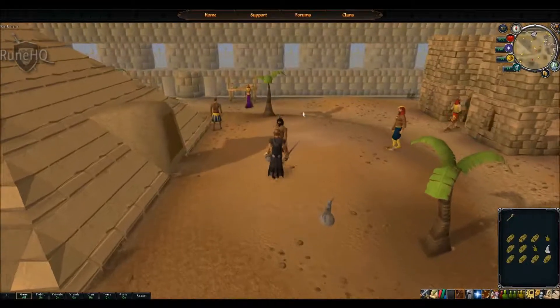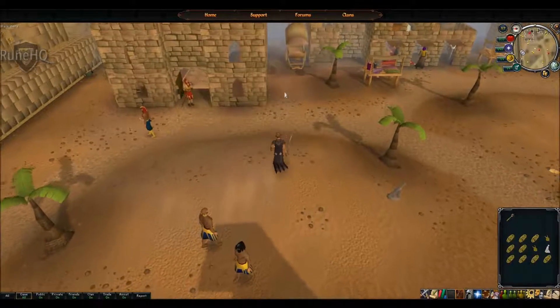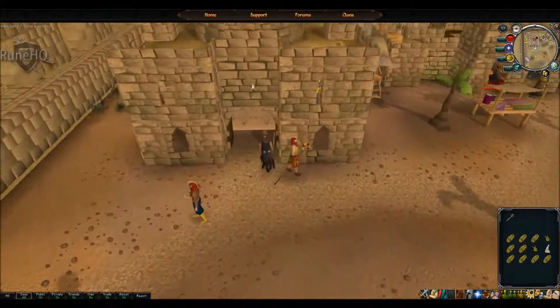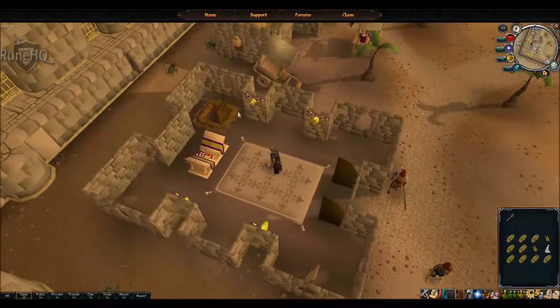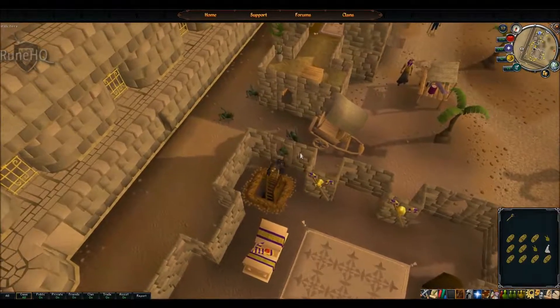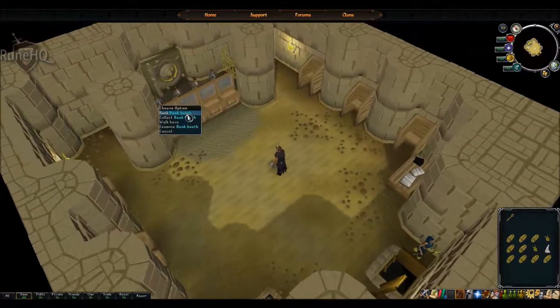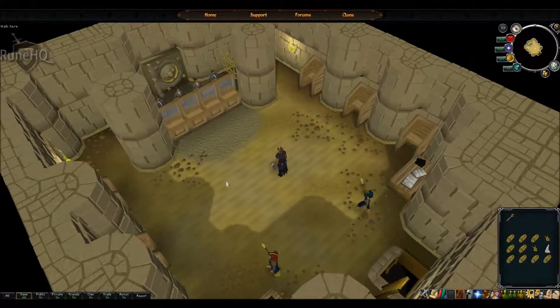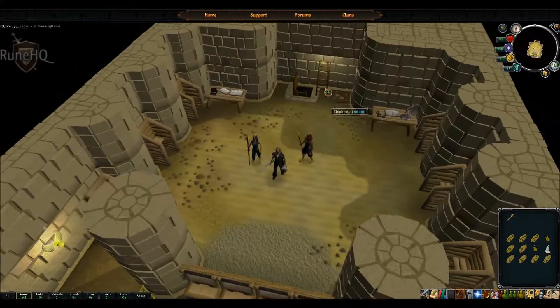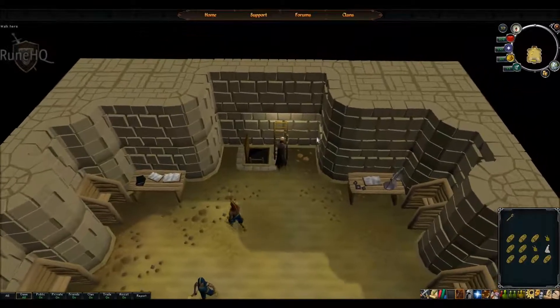I'm going to take you on a quick tour of Sophanem. Just to the east of Pyramid Plunder is the Temple of the Lesser Gods, which contains a trap door down into Sophanem's Bank. To use Sophanem's Bank you have to have completed the quest Contact. When exiting the bank you should always climb up the ladder, not down, because if you climb down you will end up in a dark room with Sophanem's Scarabite spiders killing you.